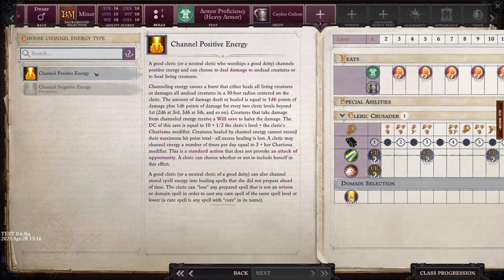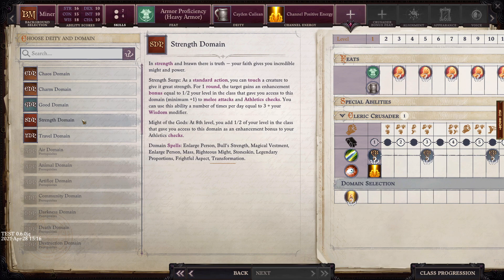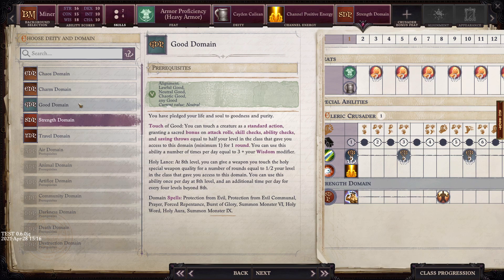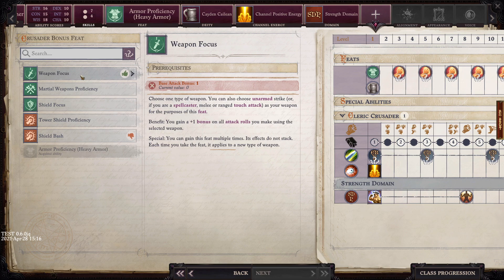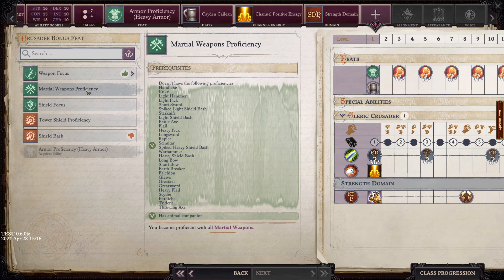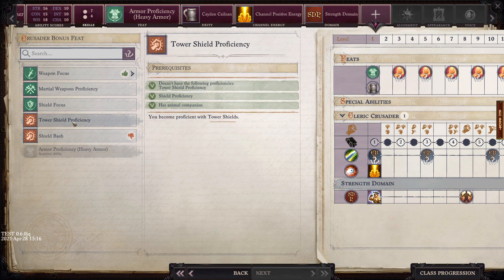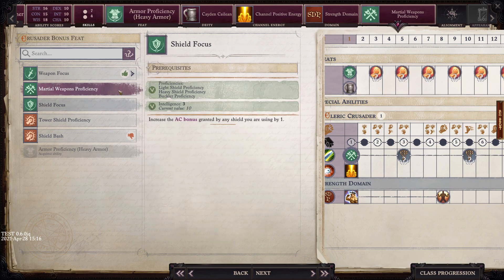We choose our domain — the magical schools our caster specializes in. I'd say goodness or strength would be good picks. Since we're a crusader, strength sounds appealing. We also get a weapon focus — a weapon we're better with. I'll take martial weapons proficiency to get access to more weapons like flails, picks, and hammers. That way I'm not locked into just one weapon.